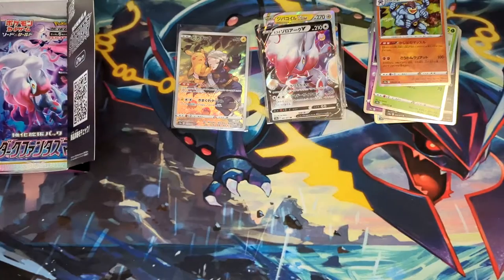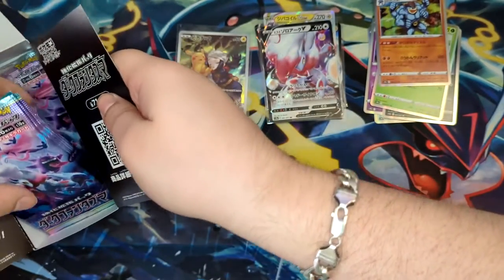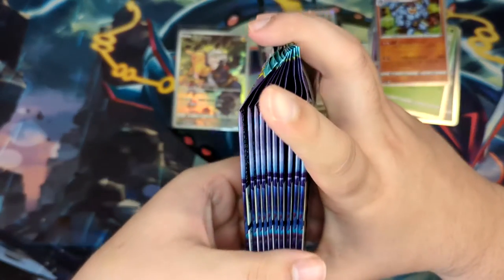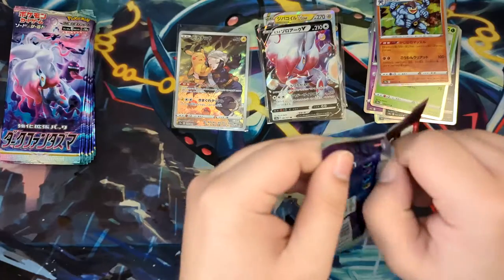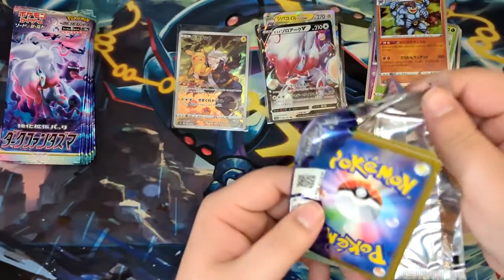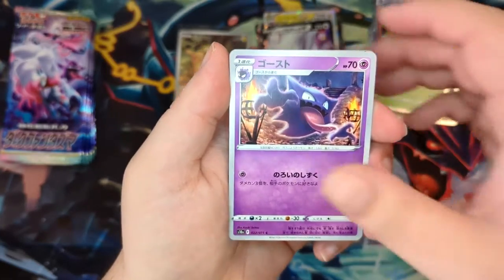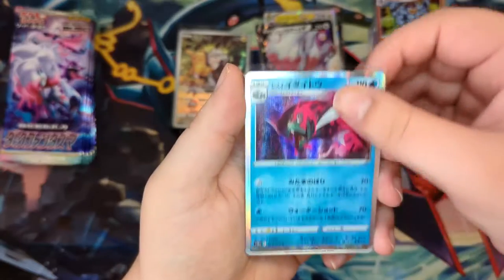Zoroark. Let's just get these packs out of here so I can put the box aside and have a bit more space so I don't accidentally knock it over. We have plenty of boosters still to go through. Still have two more Trainer Gallery cards to pull, or character rares, and then our secret rare. I wonder what it'll be — after having a lot of luck with V-Max Climax and Paradigm Trigger.